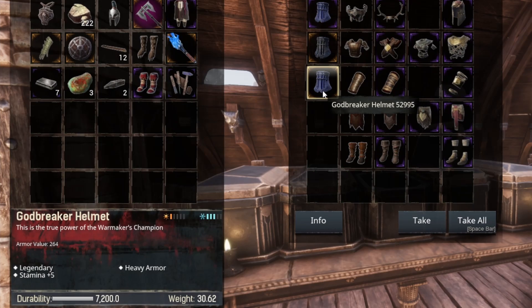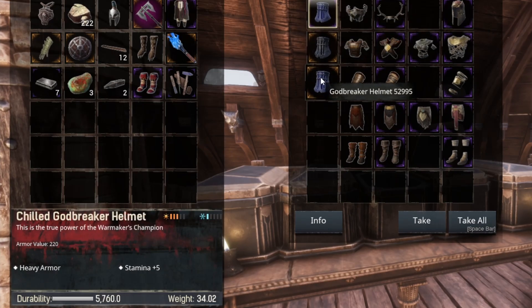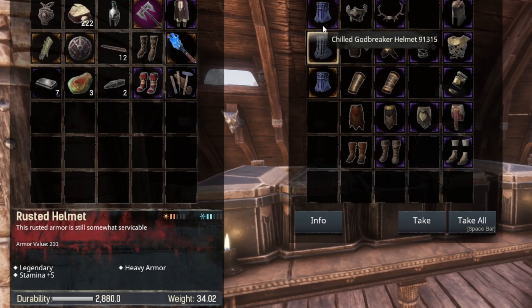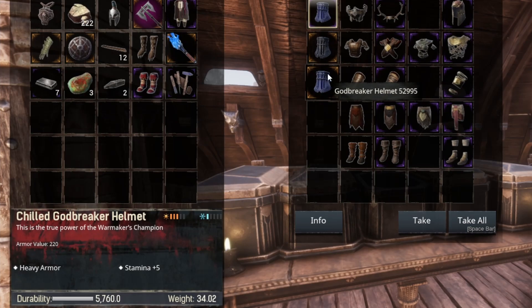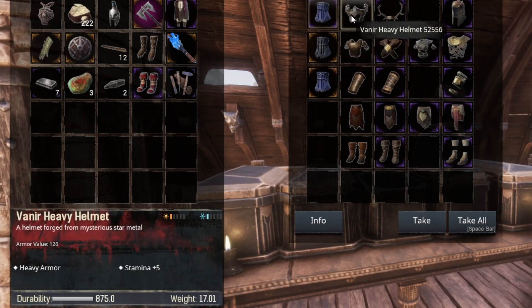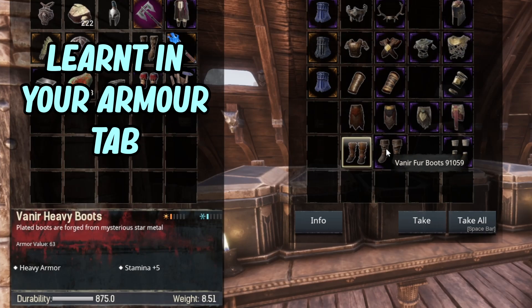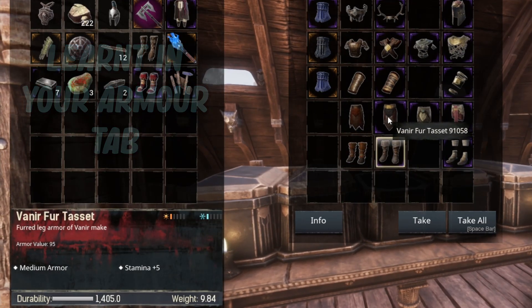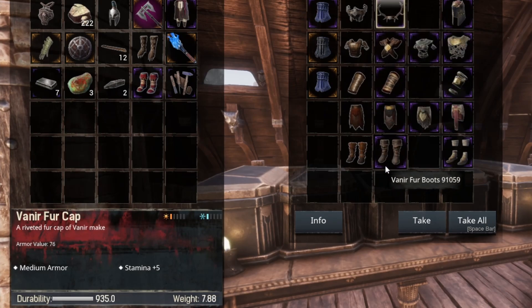All of the God Breaker helmets — from rusted to normal to chilled — will give five stamina. For some reason I don't know why it's only five; I feel like it should be more if it's on a God Breaker set, because a God Breaker is not exactly a walk in the park to obtain. So it's plus five on all of them. You can also get plus five in a full set of Vanir Heavy and in the Fur set as well — that's your medium set.